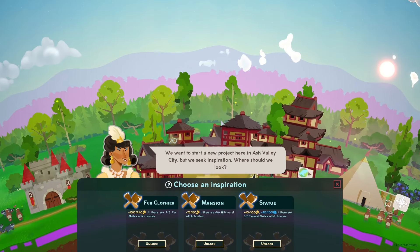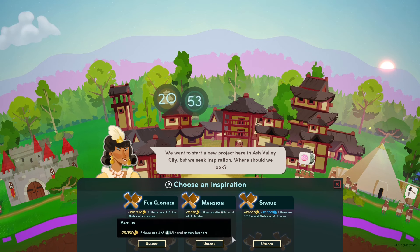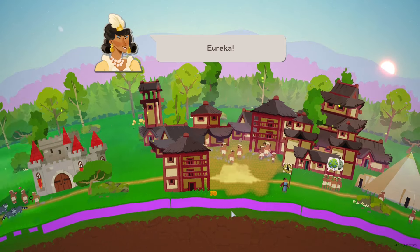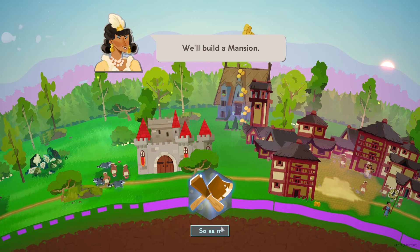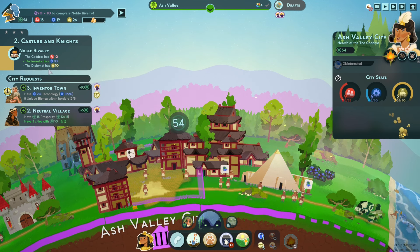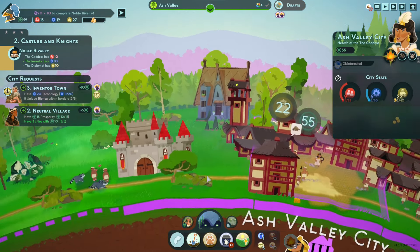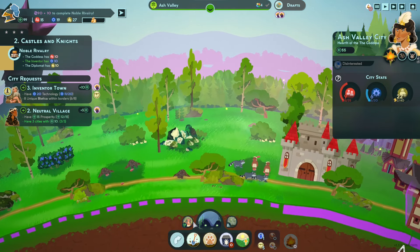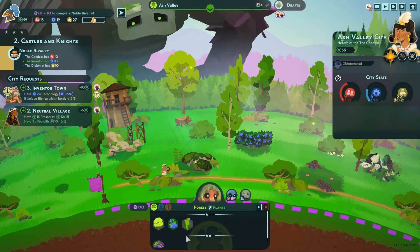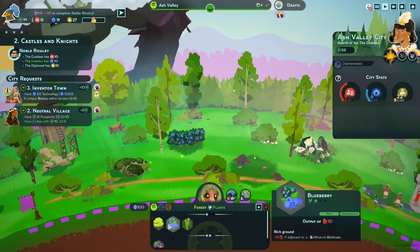We've finished off some things. We got fur, mineral, and element. I think mineral is the choice. Nice — we have a mason! The goddess now needs 10 people. So we need to focus on people now; this is different. We need food — she doesn't have a lot of food.